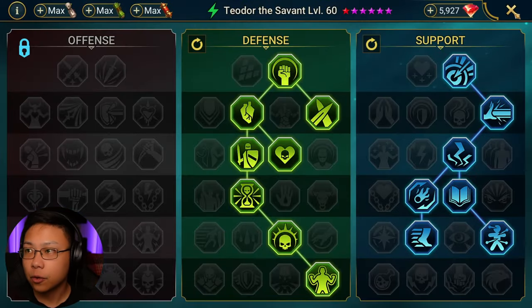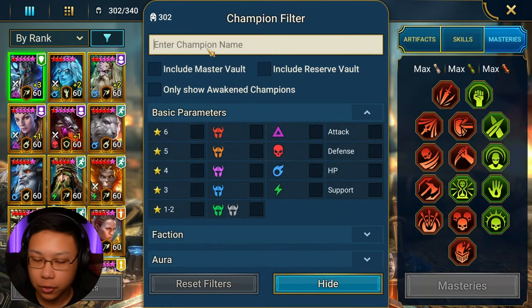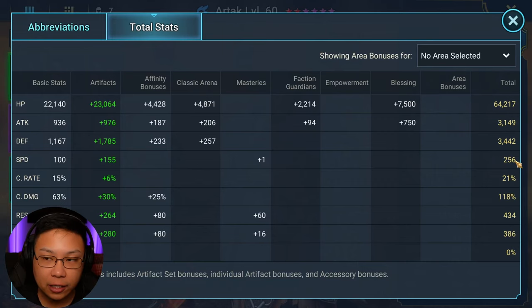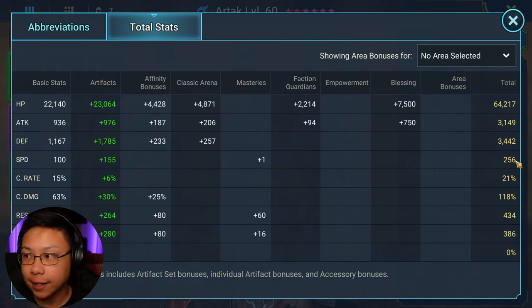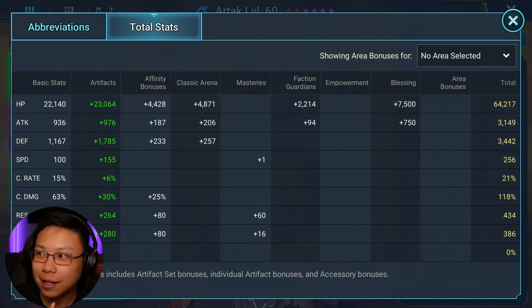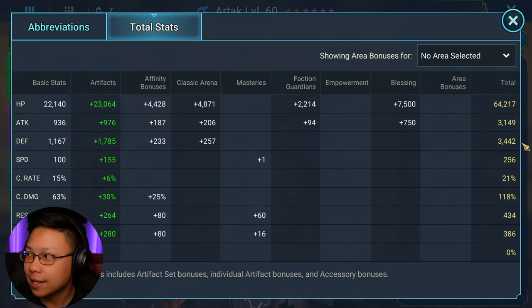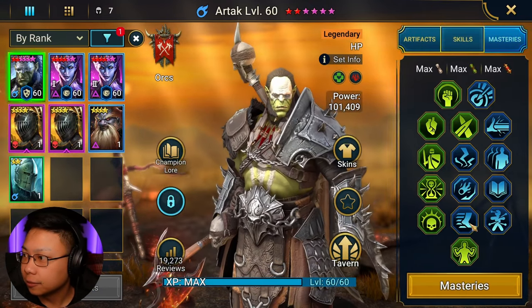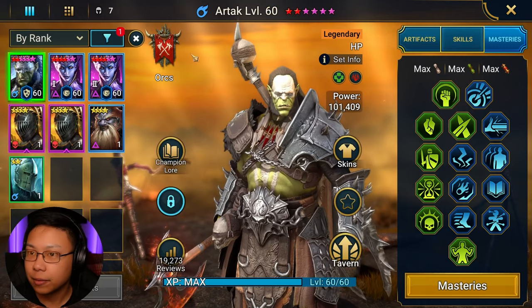Artak is going significantly slower and he's not going to work for Dragon — partly due to going slower and having a lot less HP than Teodor. I put my best solo gear on Teodor, so Artak comes second. He's got less defense, less HP, less speed, but more Resistance. He works for Ice Golem though. Same Emergency Heal blessing and same masteries.